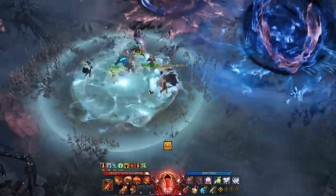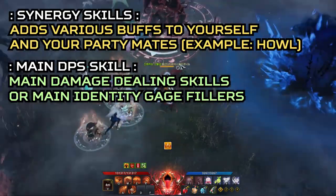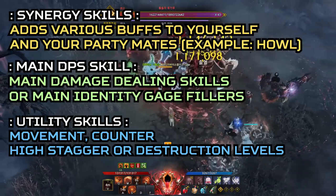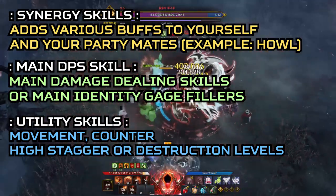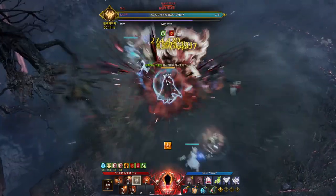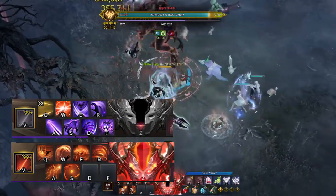As I've explained before, Lost Ark's skills are grouped into three categories: synergy skill, main DPS skill, and utility skills like counter, movement, destruction, and stagger. Shadowhunter is a little different than other classes — your skill set completely changes when you transform. Therefore, it has 14 skills total. Let's go over the human form first.